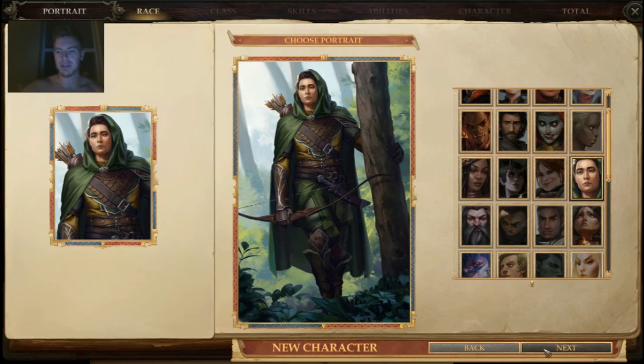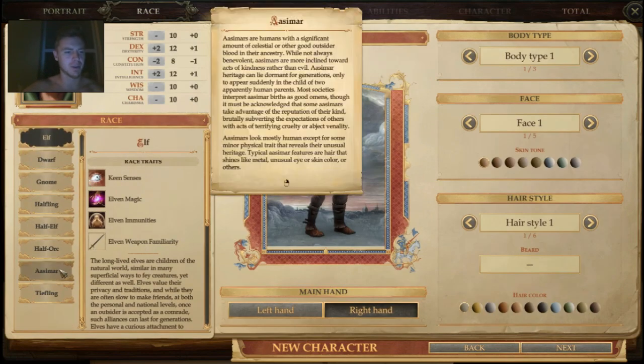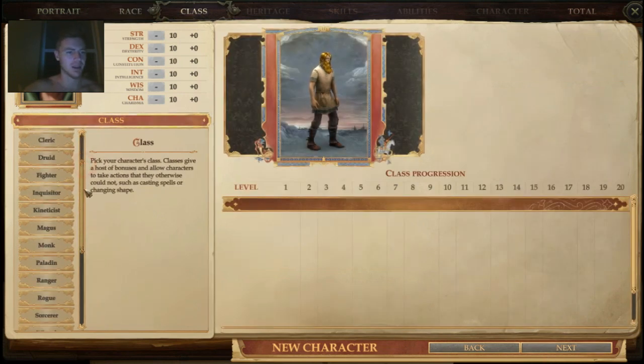I'm going to go with a ranger this time around. I'll use the bow character picture. Going with Aasimar — I want to be like the gangly Legolas type. I'm on low graphics because my laptop is a little weak, so keep that in mind. It really is a beautiful game. That looks ridiculous, which is perfect.